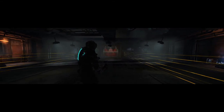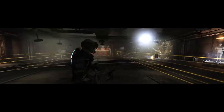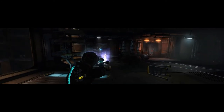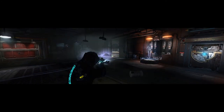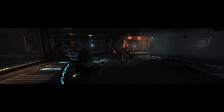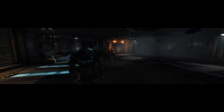Now the high-speed Necromorph either pops up on the right or the left. You're going to do the same thing if he pops up on the other side — just stasis him and then kill him, because he jumps really, really far. You don't want to wait for him to roll up on you because his jump distance is ridiculous and you can get hit.